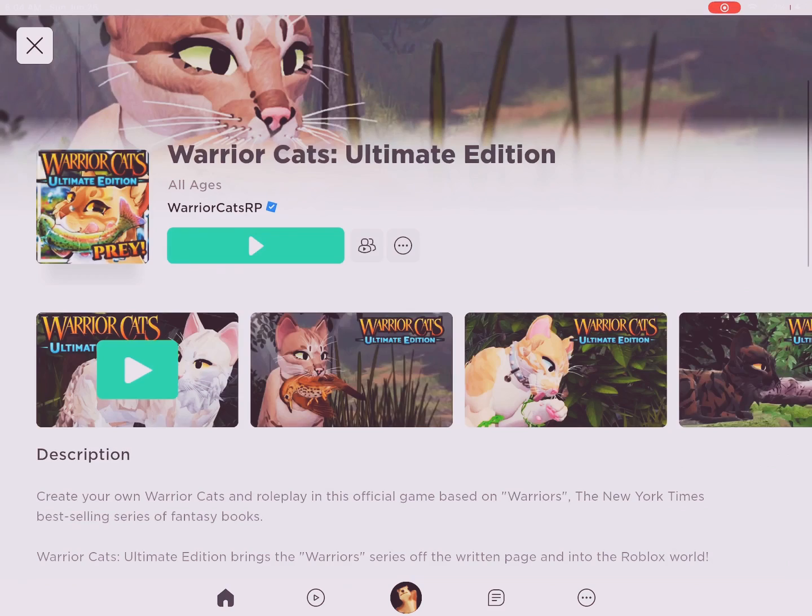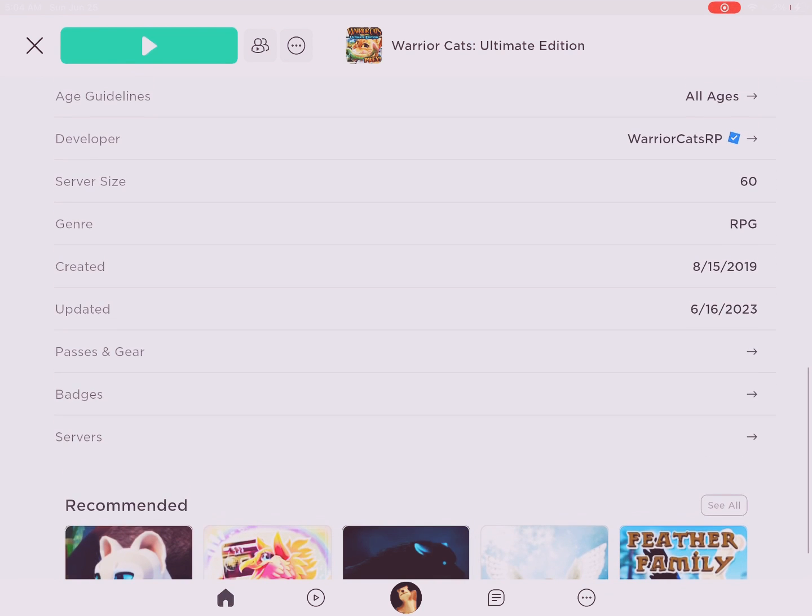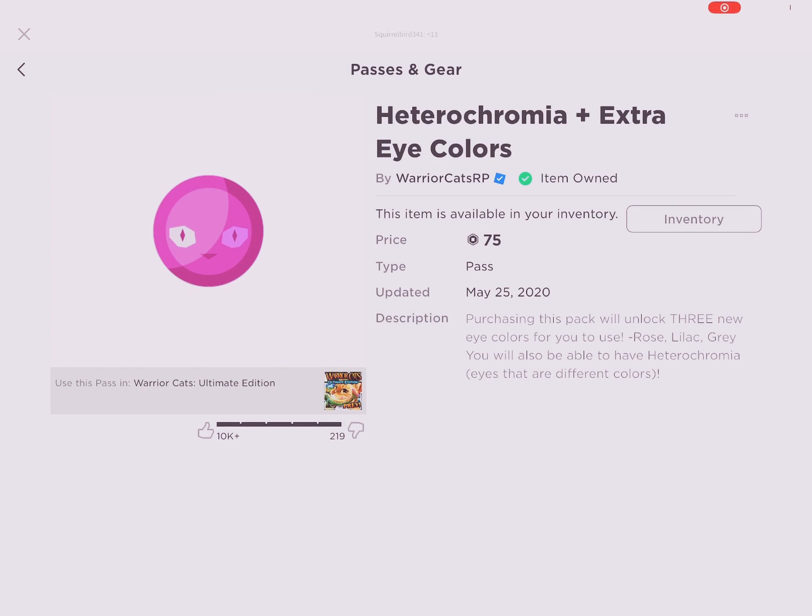Today, I'm going to be showing you how to get two different colored eyes in WorldCat for 2-Minute Edition, so let's get right into it. So you have to go and get this badge — it costs a few Robux — the Heterochromia badge.